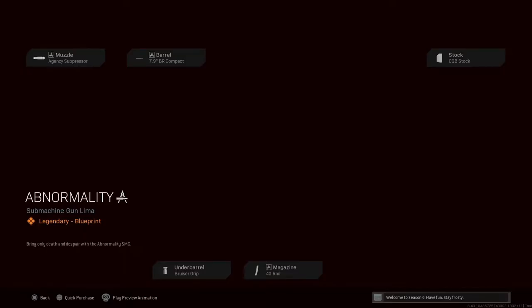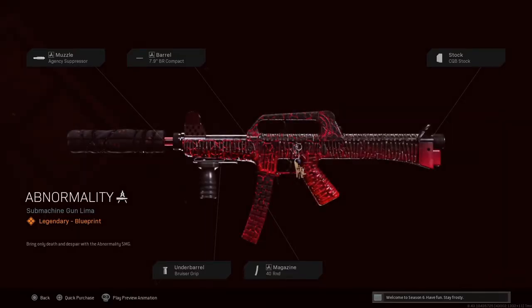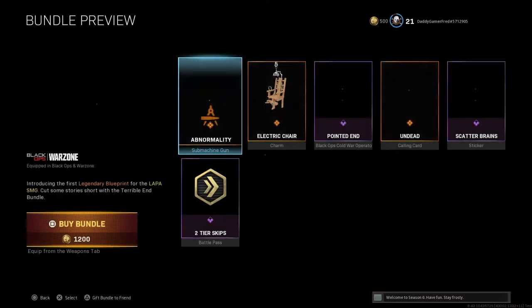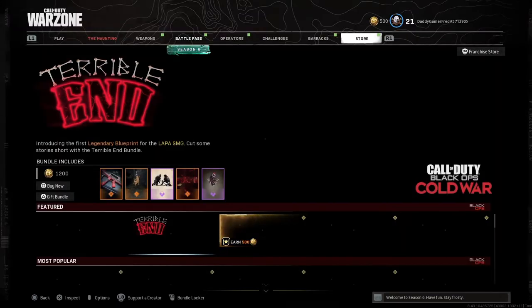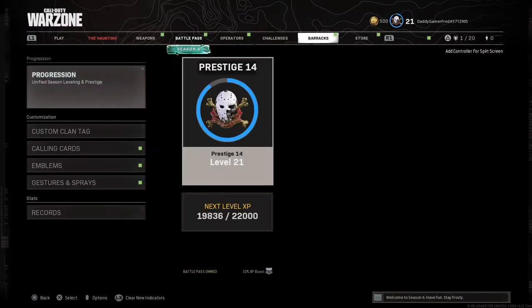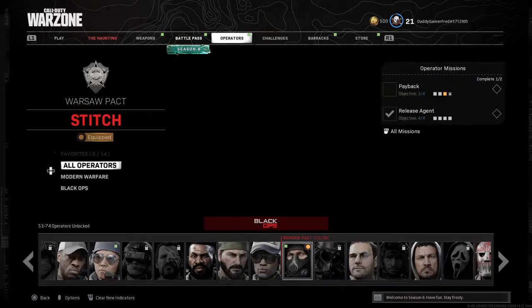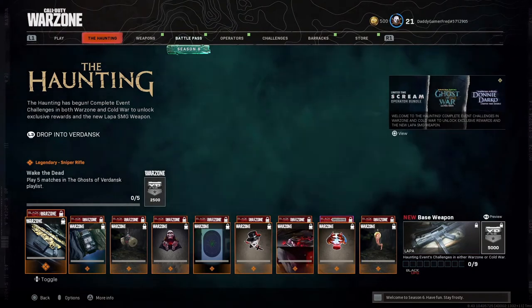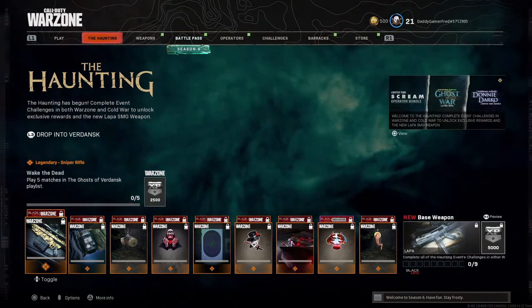The blueprint does look fantastic with the gun — the red, oh my god it looks good. But until we actually have the gun in hand we won't know if these are the best attachments, so you might not even want these attachments on the gun. Either way, if you want to unlock it through the store you can do that, or you can jump in and do the Haunting of Verdansk missions, which we'll go over here today.